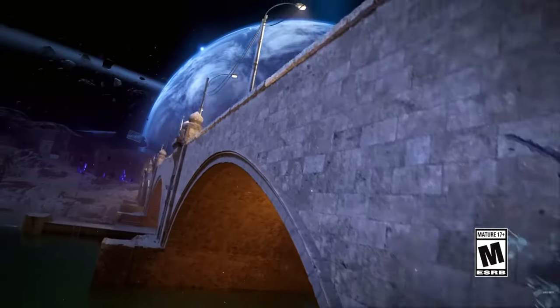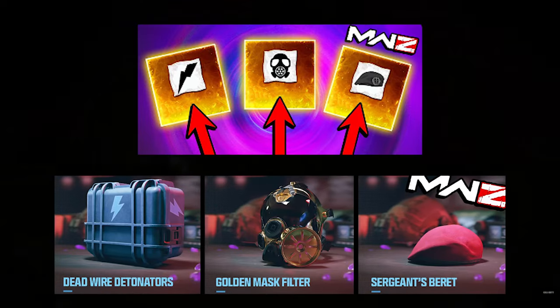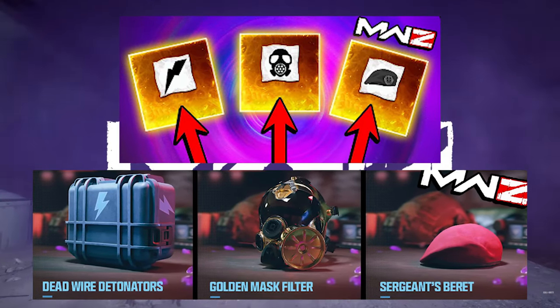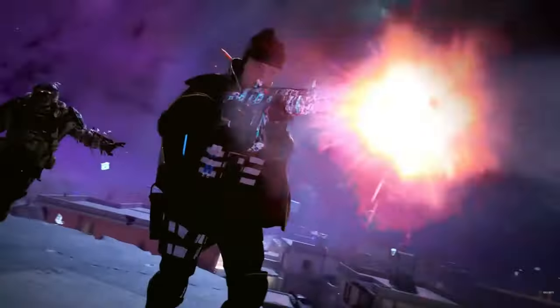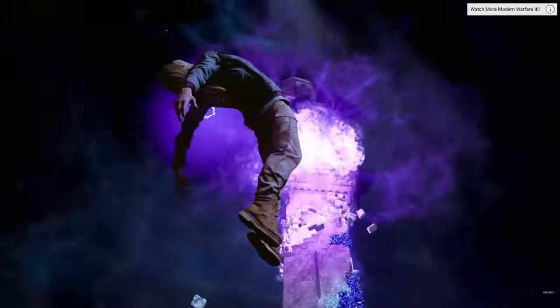With less than 24 hours remaining for Modern Warfare 3 Season 3 Reloaded to drop, we're going to be getting new schematics in Modern Warfare 3 Zombies, including the Dead Wire Detonators, Golden Mask Filter, and the Sergeant's Beret. There's a way you can get these as soon as Season 3 Reloaded drops, and I'm going to be showing you how to get all the new schematics in less than two minutes of playing the first game in Zombies.